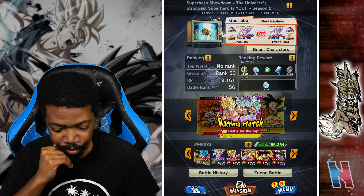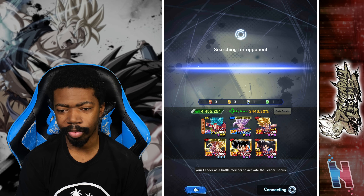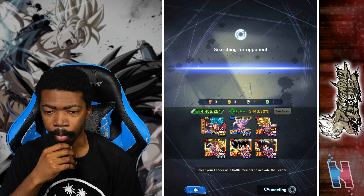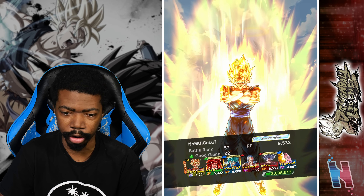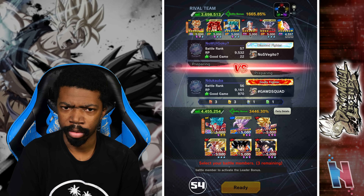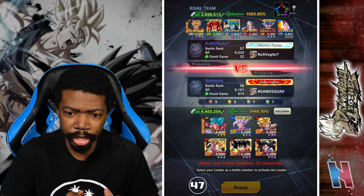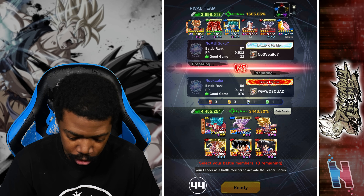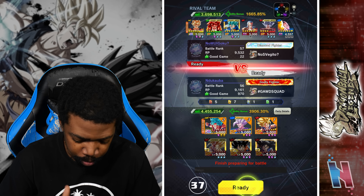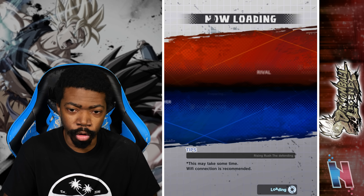This is going to be interesting. I have two units that nullify endurance, which is good, and two units that give me some sort of cover change, so that also helps. But obviously a lot of the weight is going to be put on Gohan for sure. If I can knock out Vegeto Blue then this might actually be an easier battle than I initially thought. I'm gonna lead off with Goku — actually wait, you can lead off with Gogeta, that might also be rough — but yeah, if I can wipe out Vegeto Blue quickly then Goku will be safe.